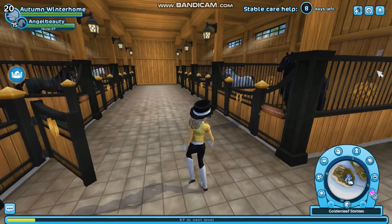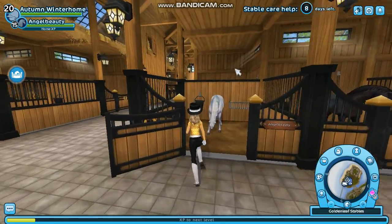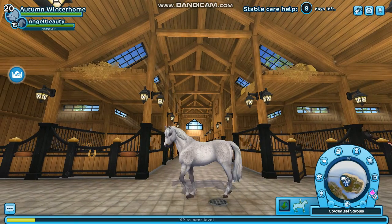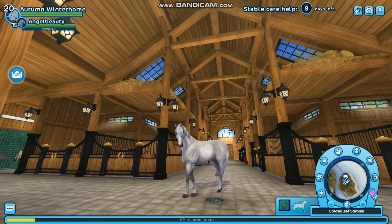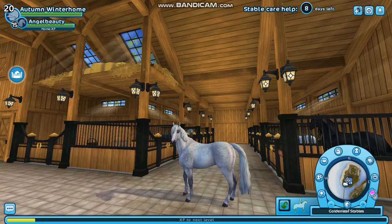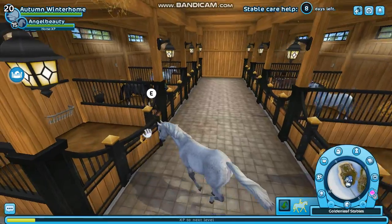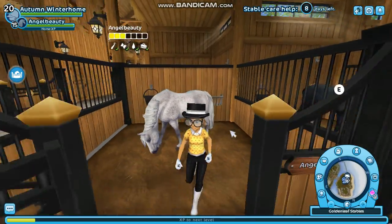Over here I have all my horses and they're all lined up specifically, so let's start with my Kanemura. She's one of my favorite horses — she has a super nice coat and I really like the Kanemuras. Her name is Angel Beauty, she's level 15, aka maxed. Her nickname is Angel. She has no special gates or moves because when I press spacebar or shift, she won't do anything. I've had this horse for quite a while. She's all trained and now she's just sitting in my home stable not really doing anything.